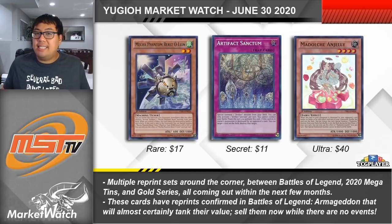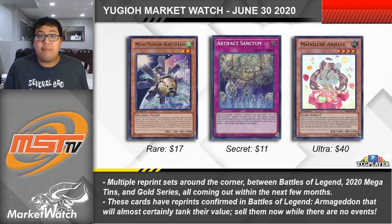Sticking with our forward-looking theme, let's take a look at reprint sets coming up for the rest of 2020. We have multiple reprint sets already announced: Battles of Legend, the 2020 Megatins, and the upcoming Gold Series — all releasing within the next three to four months. We have to be extremely careful about what cards we're holding and in what quantity, since a single reprint could absolutely tank a card's value. Take note of cards that have already had reprints confirmed, watch their prices, and offload them before they tank too far.